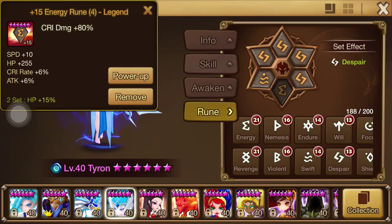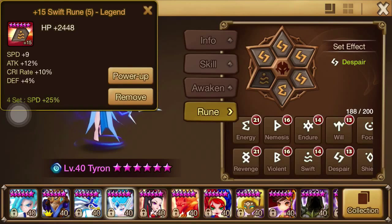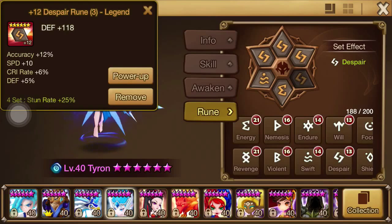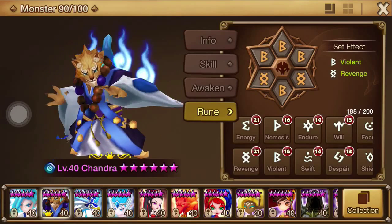Let's kind of get into filler runes. As I stated before, I'm looking for the top three substats for Tyron: speed, attack, and crit rate — and that's what I went for as far as filler runes. For other units, filler runes can be the main route, or it could be a random type of rune that just has the perfect stats you need.